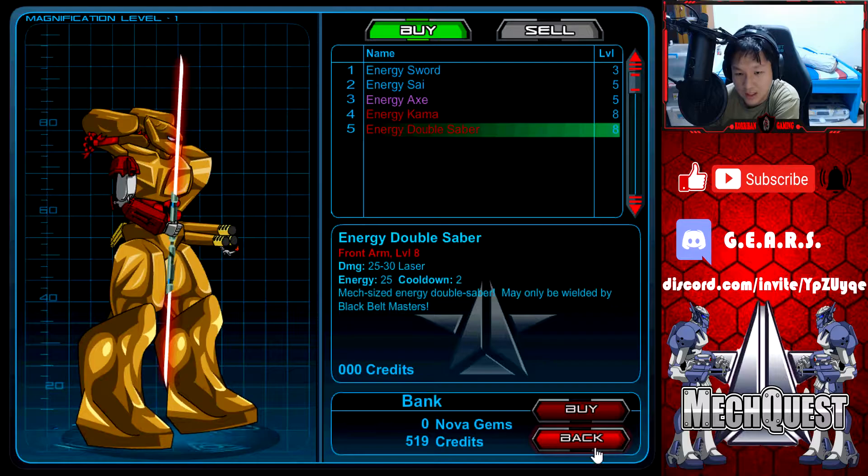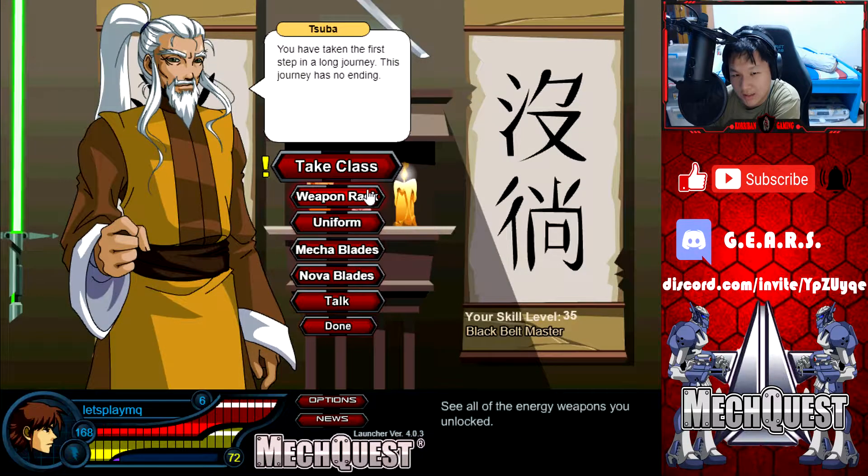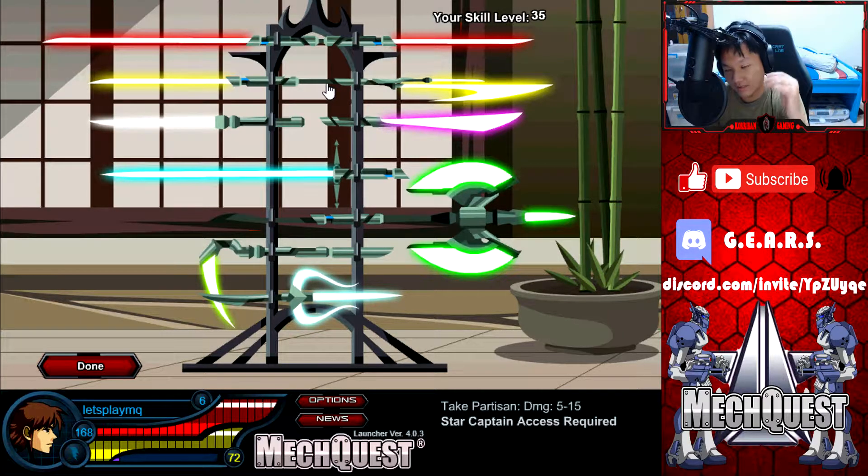You can see here you unlock the shop, and these are weapons for your mechas. Unfortunately I'm under level and none of these are really good weapons either, so you can pass those up. There's a Nova Gem weapon for your character here — not such a big fan of this since it costs Nova Gems, so we'll pass that up. Unlocking everything is nice, and I just want to point out that my favorite weapon on this rack has to be the Partisan.